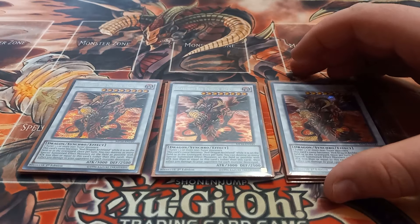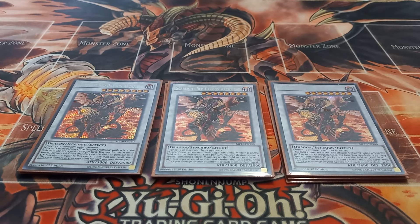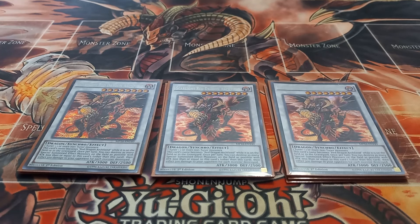Next I play three copies of Scarlight Red Dragon Archfiend, which will be the main Red Dragon Archfiend you summon. Scarlight's name becomes Red Dragon Archfiend while it's on the field or in the graveyard, and once per turn you can activate its effect to destroy all special summoned effect monsters on the field with attack points less than its own, then inflict 500 points of damage for each one destroyed. It's a soft once per turn, so if you can keep summoning it back you can keep using it — fun against decks with monsters that float.